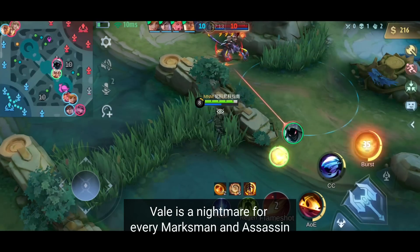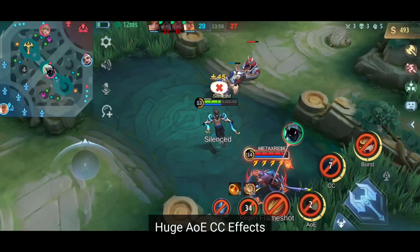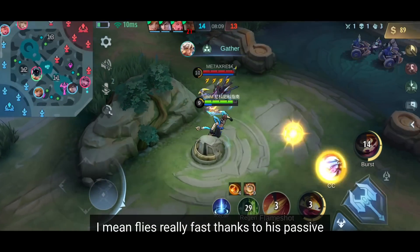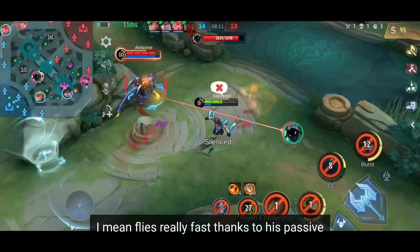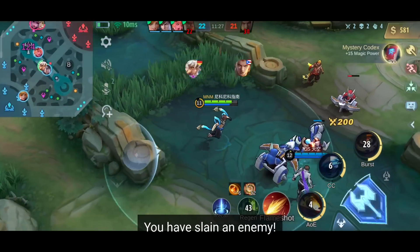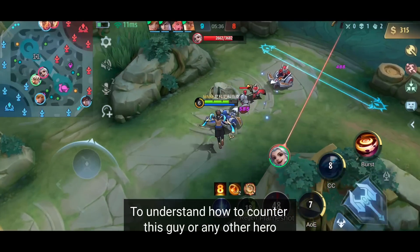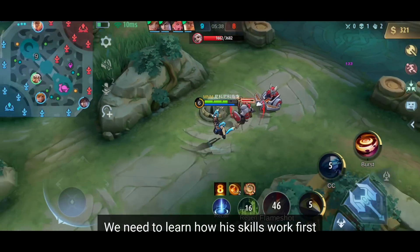Vale is a nightmare for every marksman and assassin. High burst damage, huge AOE CC effects, and he flies really really fast thanks to his passive. He just needs one perfect combo and bam, you have slain an enemy. To understand how to counter this guy or any other hero, we need to learn how his skills work first.